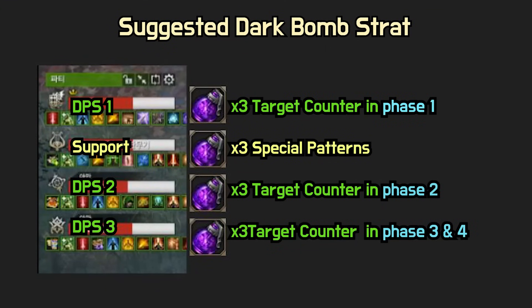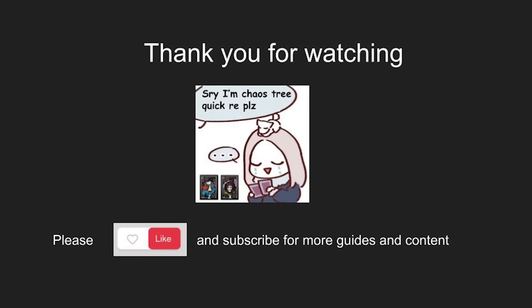Suggested dark bomb strategy: DPS players use three dark bombs during target counter in each phase. Supports use dark bombs with full buff during special patterns such as fire or ice stagger, or QWERTY stagger. The triple slam counter pattern in the last phase is also a good timing. That's it for today — thank you guys for watching. Please like and subscribe for more content like this.